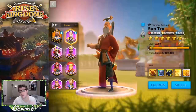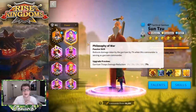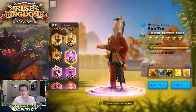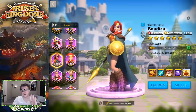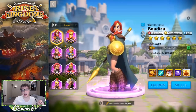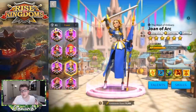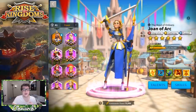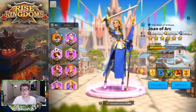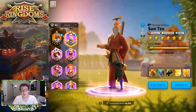Joan of Arc is also great as a gatherer and a universal support commander. After that, focus on expertizing Sun Tzu because his expertise is incredible — he does crazy skill damage and is great on your wall. As a recap: get Boudica to 5511, then expertise either Joan of Arc or Sun Tzu. Joan of Arc might be slightly better early on since you're probably not doing much fighting.